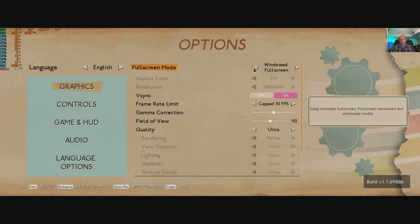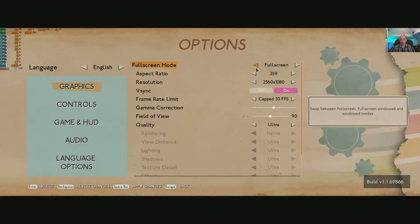Graphics. We have windowed full screen, full screen, and windowed — pretty simple. Aspect ratio can be changed — you don't have to support your ultrawide if you don't want to. You can go back to 4:3, 16:10, 16:9, and 21:9, which is what I'm running.